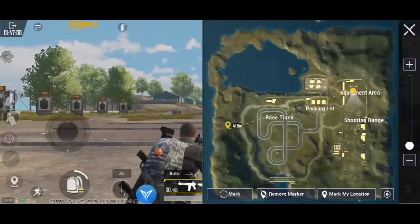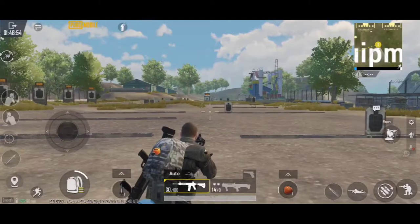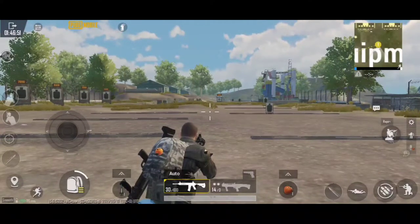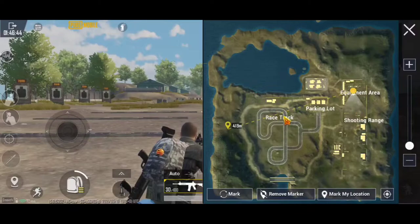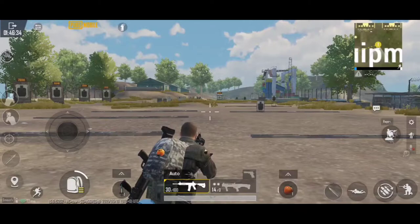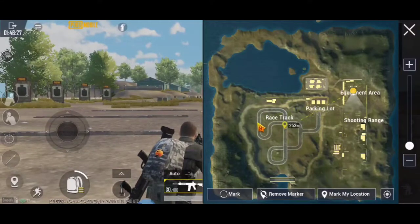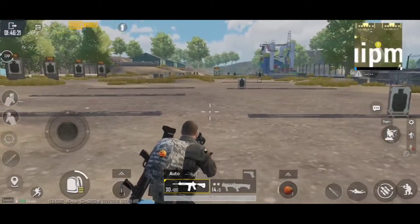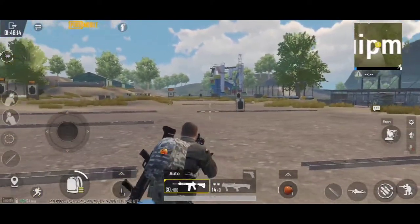Make a third button — Z again — set it to click by release, confirm, and place it on the X close icon of the map. Save. So it will look like this: press and hold the Z key for the map, release it to make it disappear. Press and hold the map button again, mark the directions, then release. That's how you set up the bag and map for the new FlyMouse update.